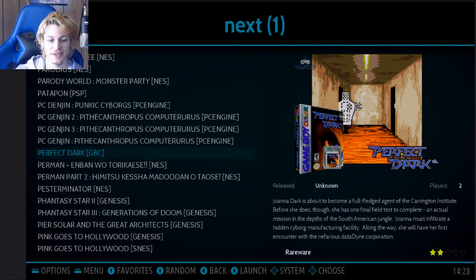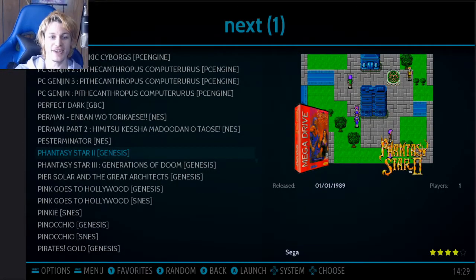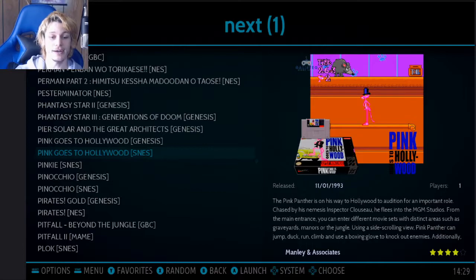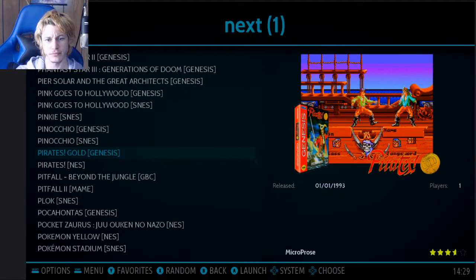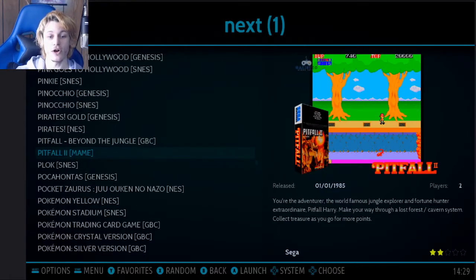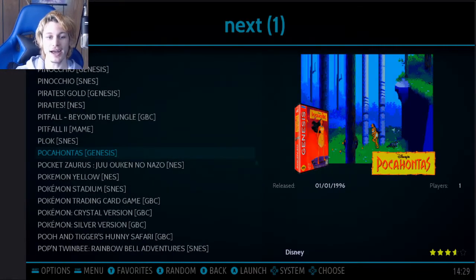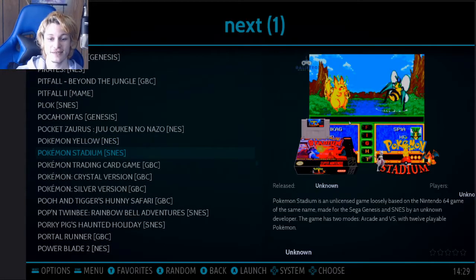I found it weird that Perfect Dark was on this — apparently the N64 version came out first and then they made a port for Game Boy, and I just couldn't think of how that would work, so I had to try it. Phantasy Star — I'm hoping it's in English. If not, I've got Phantasy Star 3 and 4 on my Sega Mega Collection for the Xbox. I've always wanted to play it on Sega. I own it for the original Xbox and had a lot of fun with that one. There's also a fan-made one on here that I just had to try. And Pokemon Stadium — really?